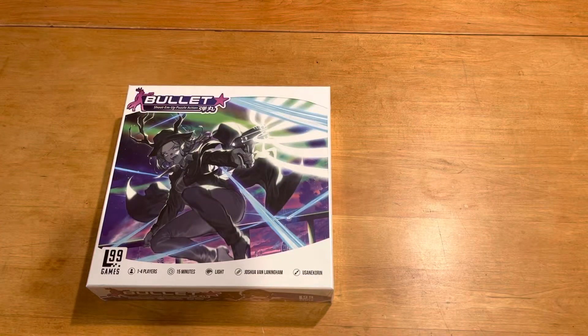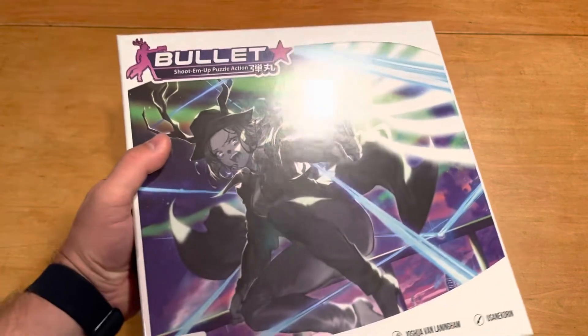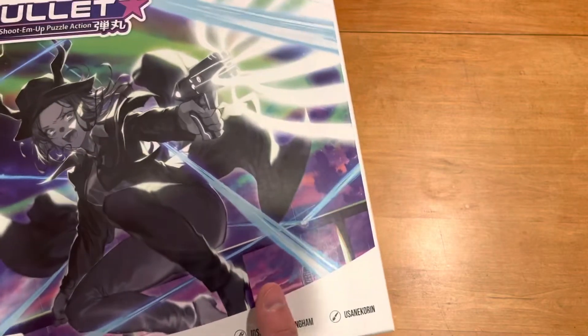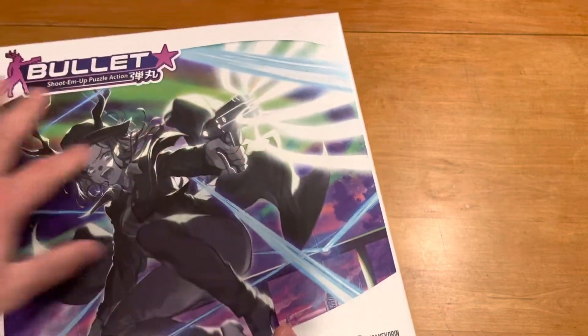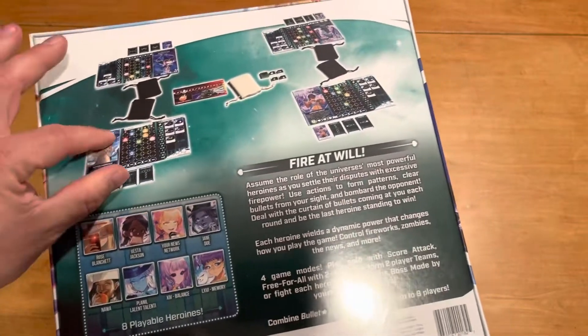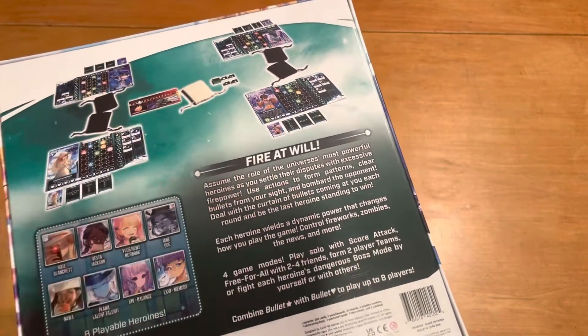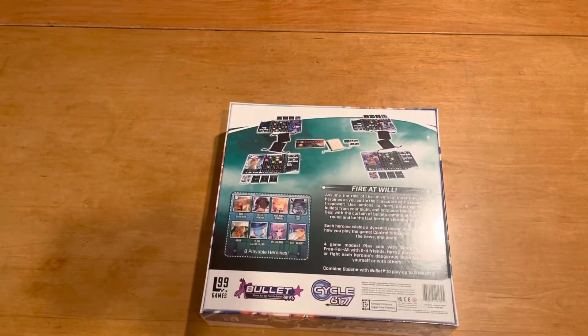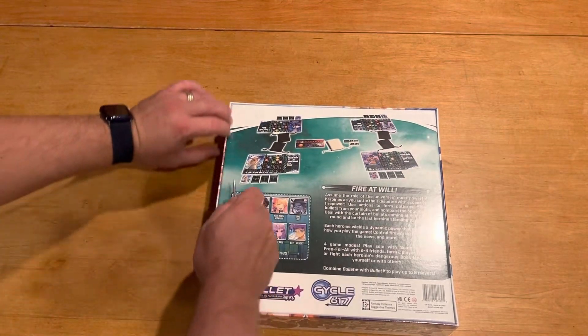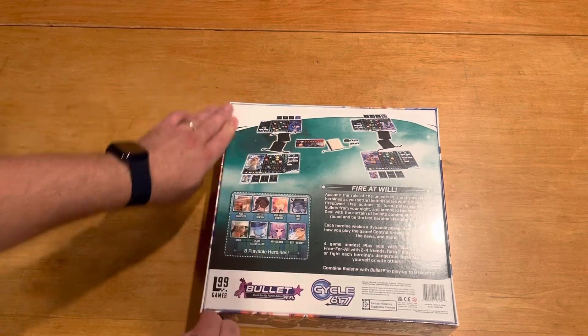And as usual, please like and subscribe to my YouTube channel if you haven't done so already. The front of the box has a darker looking cover than the other one - not dark, but just neon and at night kind of thing. The back of the box shows you the game in play, tells you kind of what you're getting, and gives an explanation. Box looks pretty thick and well constructed.